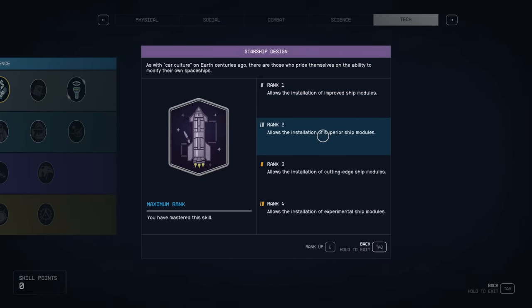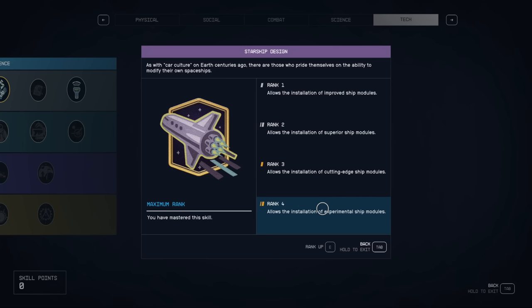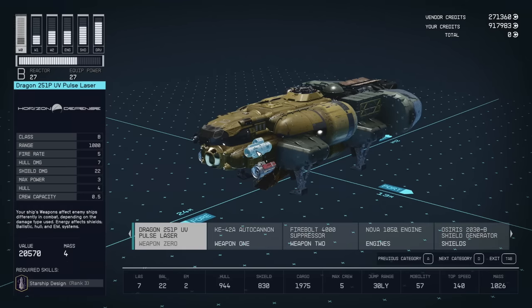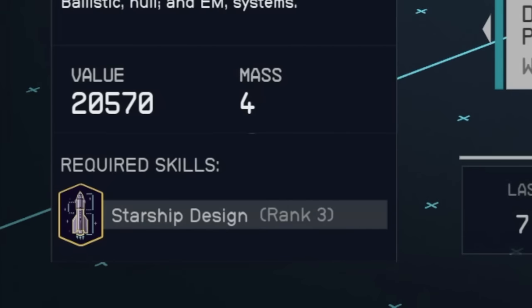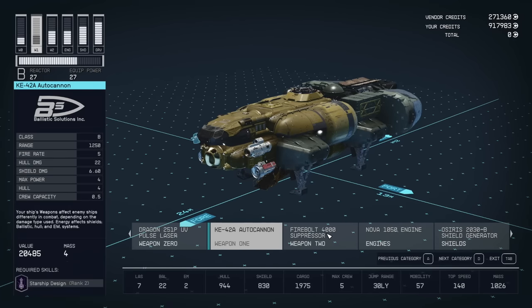A lot of cool things in Starfield are locked behind checkpoints in the skill trees. First, you'll need to start leveling up the Starship Design perk. At each tier you'll gain access to better and better modules to install on your ships. Without these perks you'll be extremely limited on what kinds of modules you can build and attach to your starship. Leveling up the perk requires you to purchase a tier and then install a designated number of unique mods to gain access to the next tier above that one.